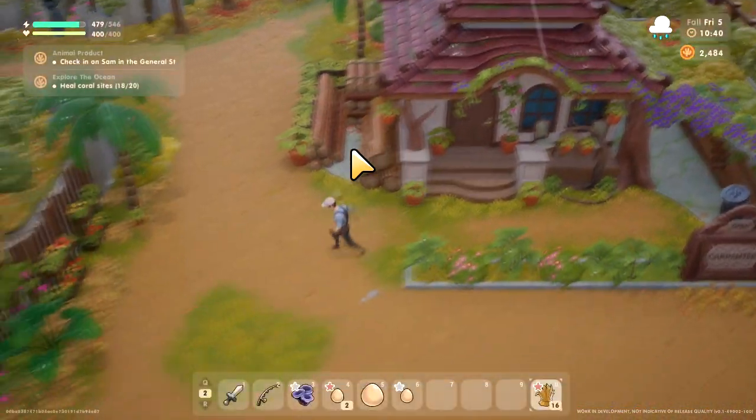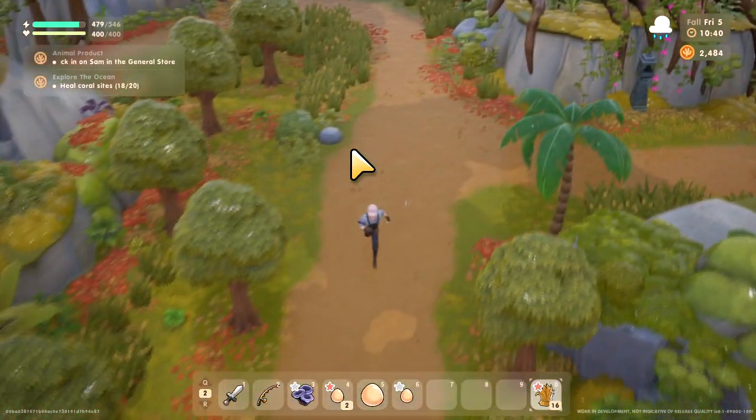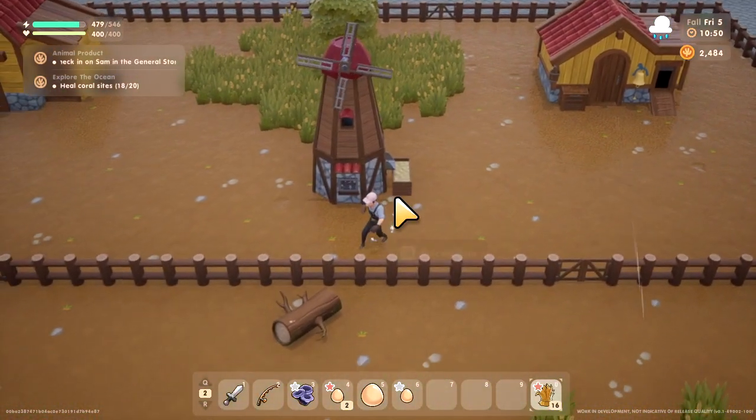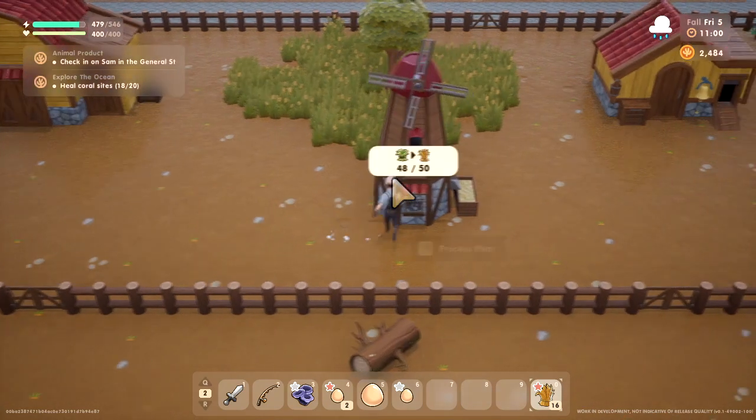And then you get unlimited hay after that. So now I'm just going to run back to my farm real quick and show you how to use the mill. Alright, here's the mill right here. You can see I got 48 fiber in there that's going to turn into hay.